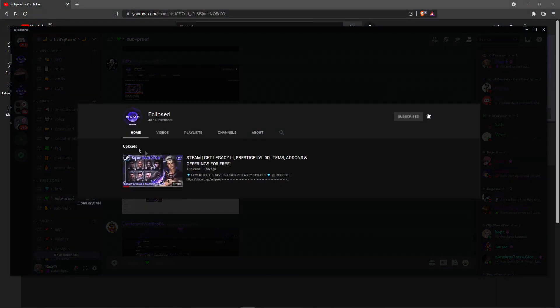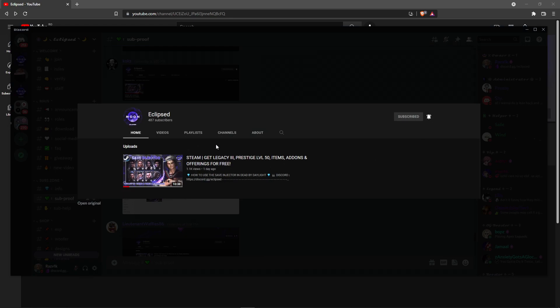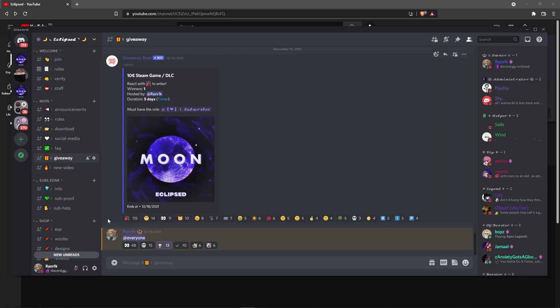and right here paste the screenshot you just got that proves you are subscribed and we will give you the verified role. As you can see here, this guy subscribed, he pressed the bell, he watched the video, probably pressed like as well. Then you can go to giveaway and react with this emoji so you can have a chance to win the giveaway.